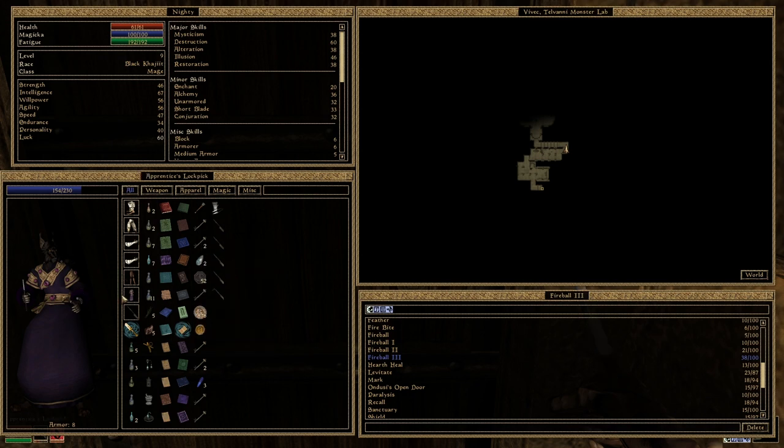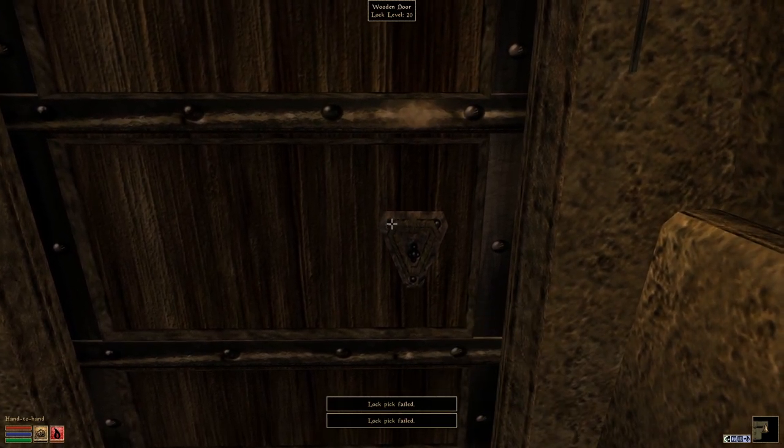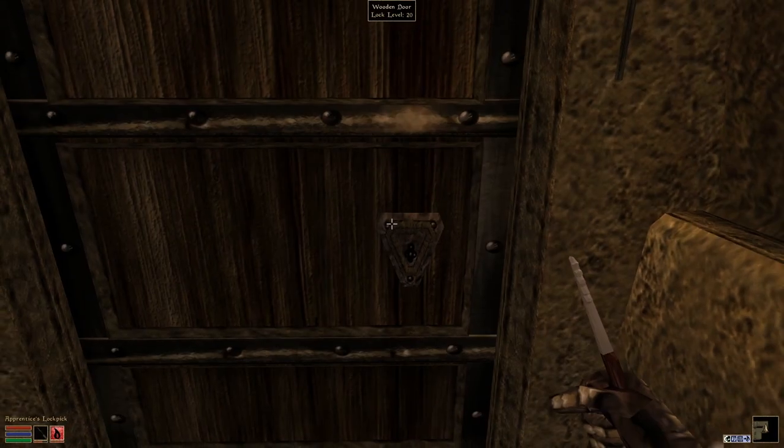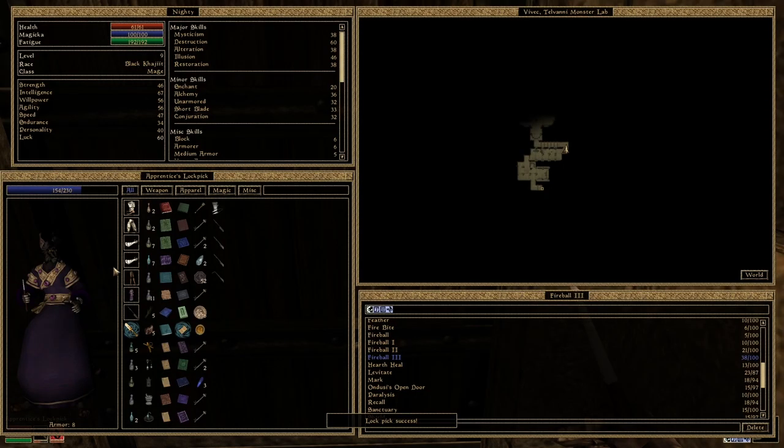Let me see, I still have one lockpick. It does not say 'lock too complex,' so I'm going to use up the lockpicks. There we go — success — because this trains the skill.